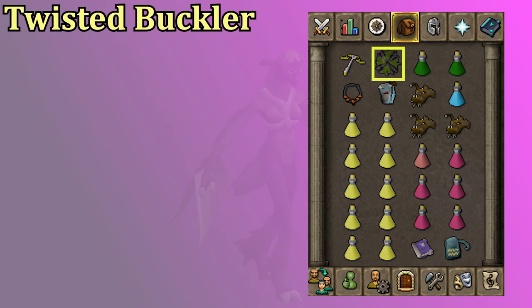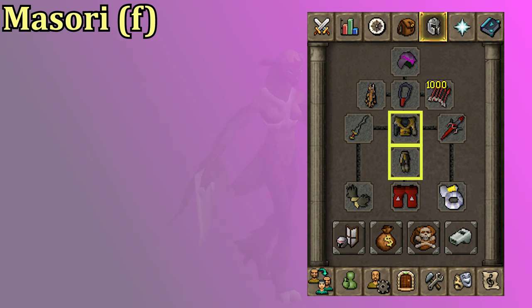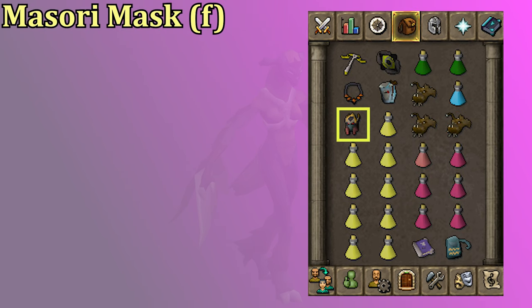To start upgrading from there, first you could upgrade the shield to a Twisted Buckler. The Buckler has six more range strength than the Odium Ward and another plus-two magic defense. From there, upgrading Karil's to Fortified Masori is a significant boost in magic defense plus a boost in range DPS. Those shield and Karil's upgrades wouldn't add any more switches either, so you don't have to reduce your brew count. From there I would look at upgrading the helmet — you could put on some Ancient Dhide Boots to still have an ancient item and then get a Neitiznot Faceguard and a Fortified Masori Mask.